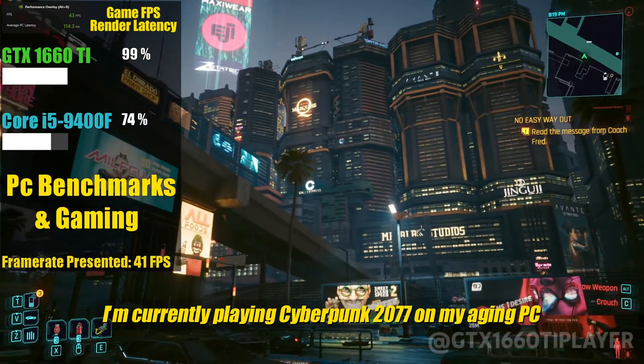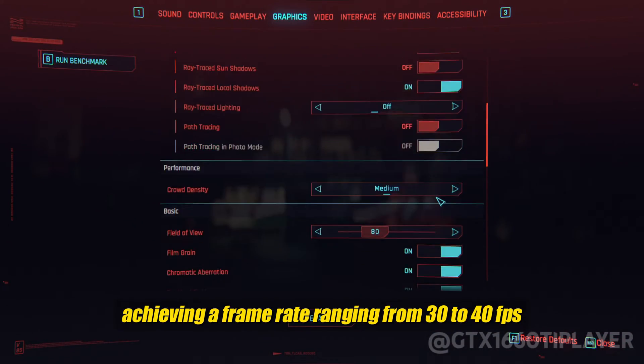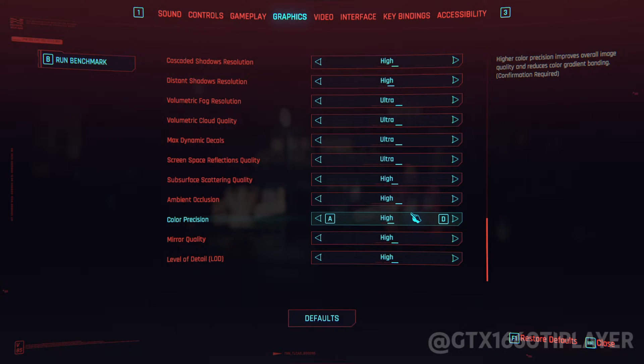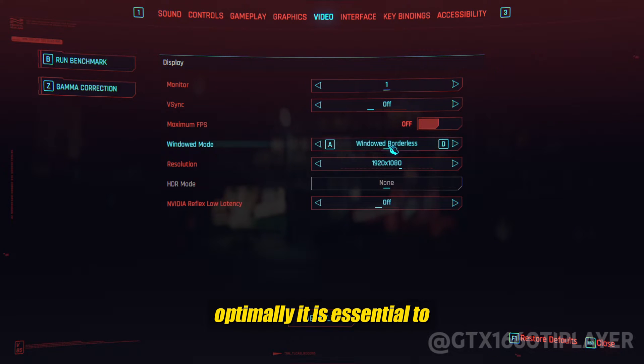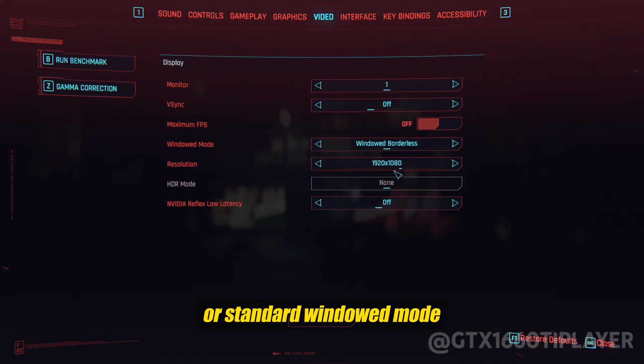I'm currently playing Cyberpunk 2077 on my aging PC, achieving a frame rate ranging from 30 to 40 FPS while running it in ultra-quality settings. To enable the Lossless Scaling software to function optimally, it is essential to configure your game in either borderless windowed mode or standard windowed mode.